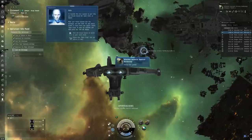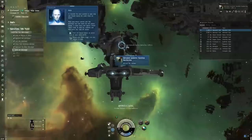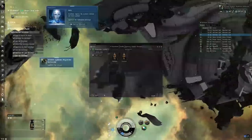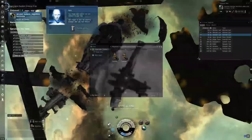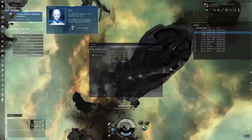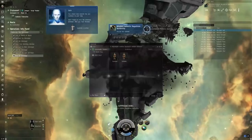If something hostile is nearby, you don't have to spin your camera around trying to figure out where it is. The overview will tell you something exists out there, it's shooting at you, here's how far away it is, and you can select the object from the overview and issue a command. Whenever you click on anything in the overview, it appears in the selected item box. You have to be within 2,500 meters to open a cargo container in space, so your ship will get closer to it first.